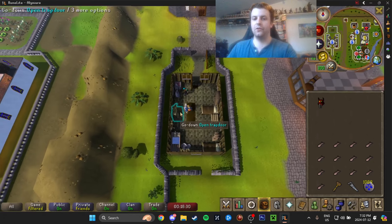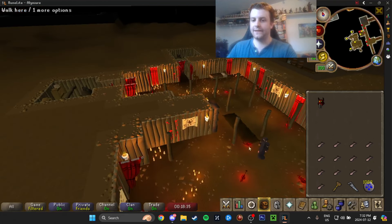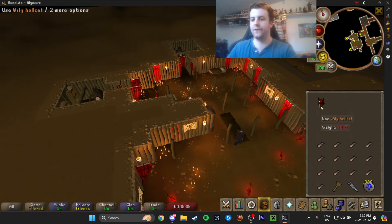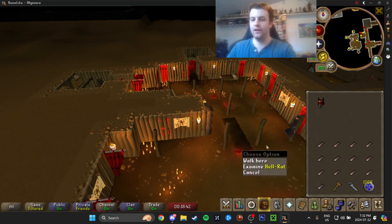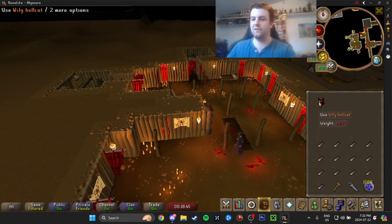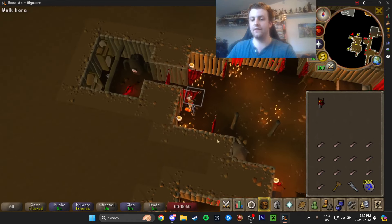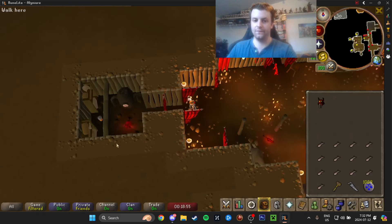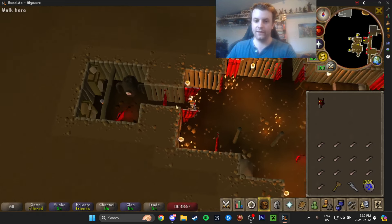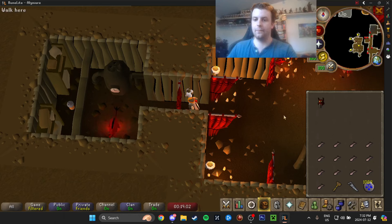We're going to go down the trap door. These little rats are a waste of time — they're specifically for if your cat is not Wily. If you have a lesser cat you could try your luck at some of these lower Hellrats, but I'd recommend just getting the Wily Hellcat. Because once you have the Wily, you can guarantee get the exact spice that you need. We need orange spice for construction — it's right here. So what we're going to do is walk up to this thing, drop the cat, and left-click the curtain to insert the cat.